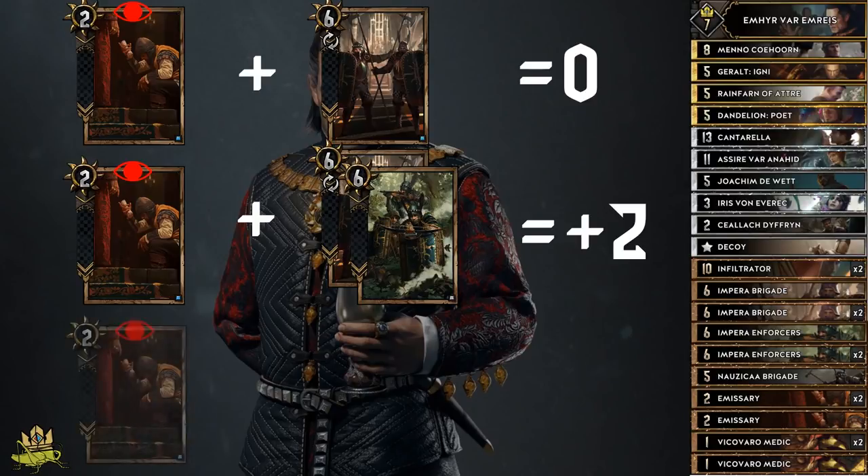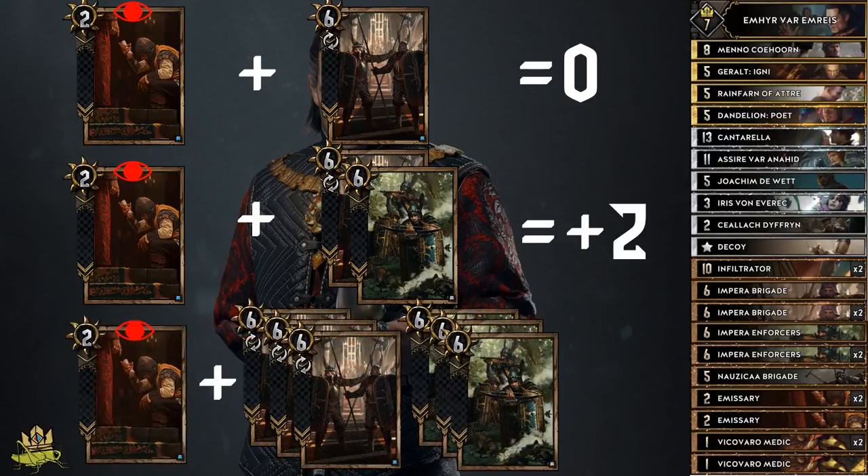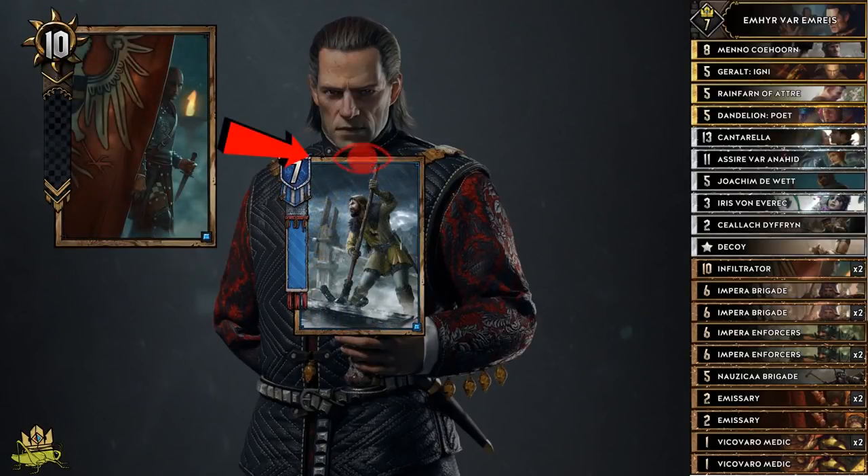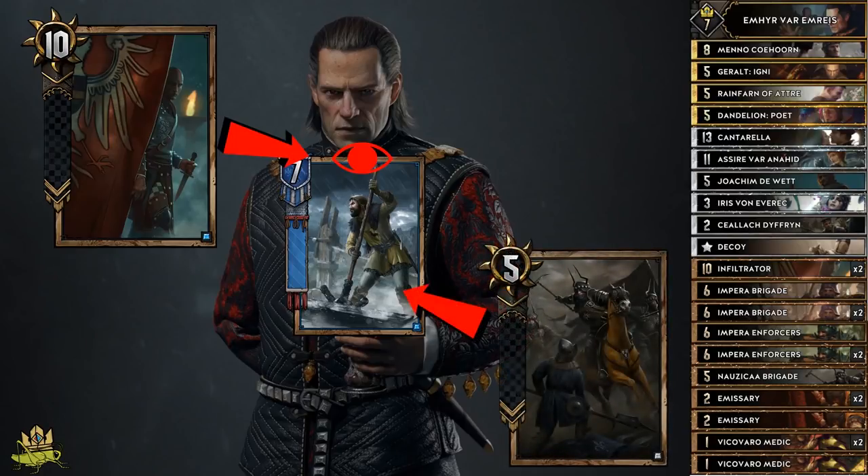If you could get all your Imperial units on the board, then each Emissary would get you 10 points in addition to playing a bronze unit from the deck. Infiltrator can toggle a spying tag on any unit, enabling you to trigger the abilities of our Imperial units another time. Nausicaa Brigade deals 7 damage to a spying unit, and if it kills the target, then Nausicaa Brigade is strengthened by 4, which enables a decent round 3 finisher, which we talk about in the gameplay section.